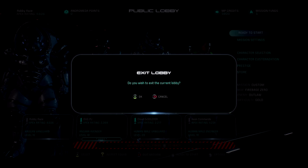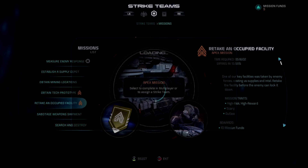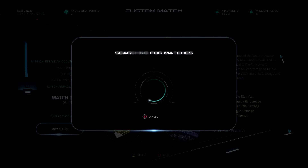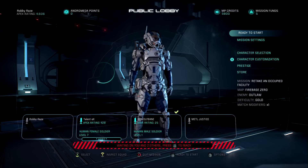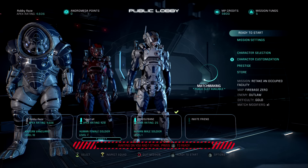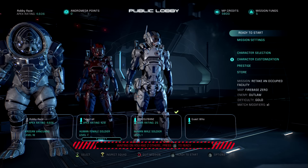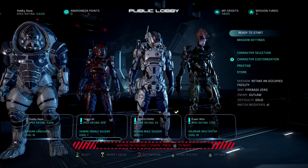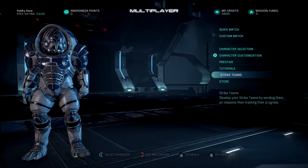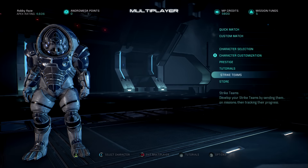You basically need to just keep hopping in here. See — next to 'mission' it says 'retake an occupied facility.' That's what we want to see if we want to play that Apex mission. That's how it works. And you'll see the match modifier at the bottom too. Now if I were to play that, I would get the whole mission funds and everything would be hunky-dory.